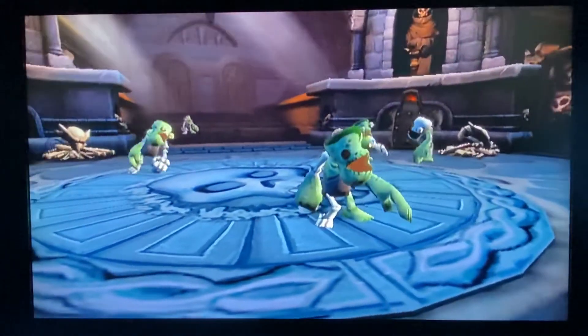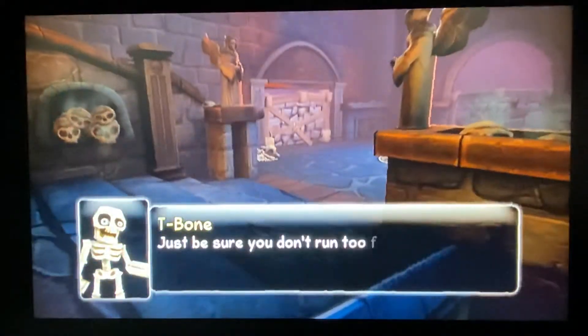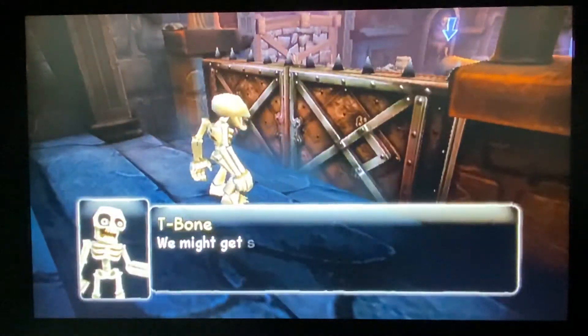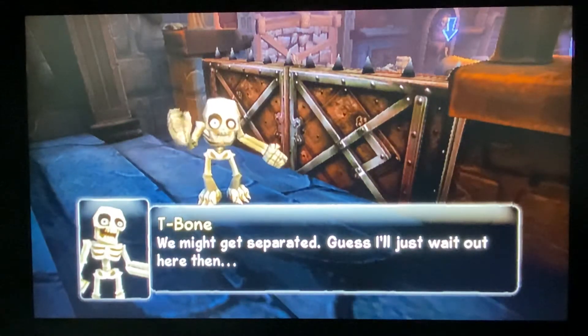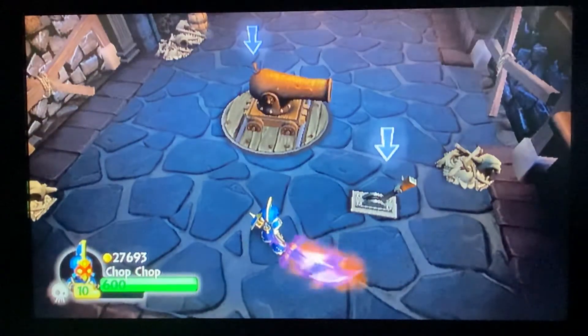So we're looking for the skeleton key. Those enemies look new — they look like zombies and yet skeletons. We need to find the skeleton key on our own.